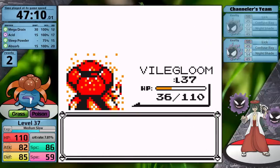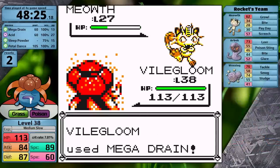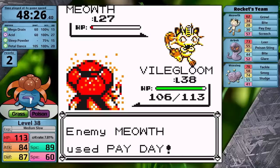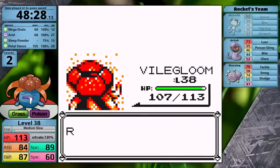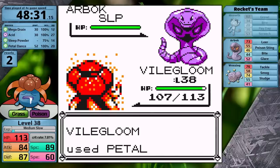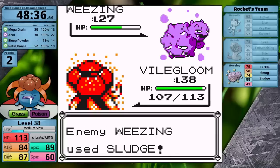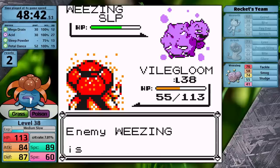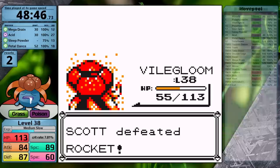Luck is on my side and I defeat Agatha Jr. on my first attempt. At the top of the tower I go against Jesse and James. Gloom has finally learned Petal Dance — I don't use it against the Meowth so I'm not locked into it, finishing with two Mega Drains. Against Arbok I put it to sleep and use Petal Dance for maximum damage — it goes down in two hits. Wheezing is next, and the self-inflicted Confusion is quite bad. Finally Gloom stops hitting itself, puts the Wheezing to sleep, hits itself one more time, snaps out of Confusion, and finishes it off with two more Petal Dances.